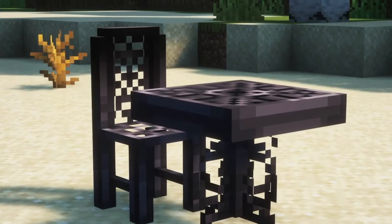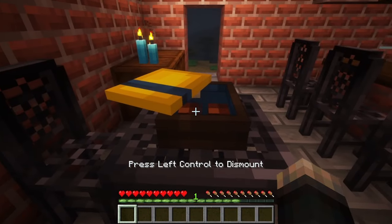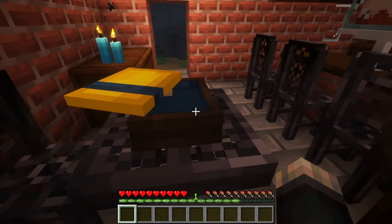Players now can craft chairs using iron, which allows them to sit. Similarly, tables can be crafted and used to place items above them.